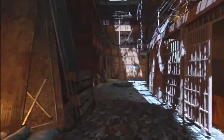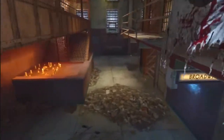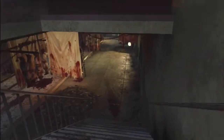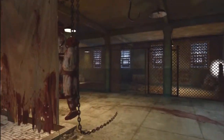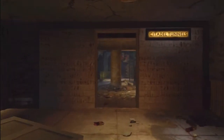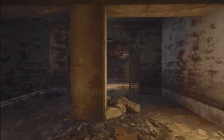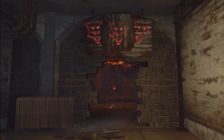Now that you know where all the dogs are, let's show you where to find the Hell's Retriever once you've fed them all. From spawn, make a left, go up the stairs, then drop down. Take the access point down through the left, down the stairs, continue straight through the showers, and make a left around to reach the door. Go through the door, keep going straight — if you fed all the zombies and did everything correctly, it should be open and you'll see the Hell's Retriever right there.